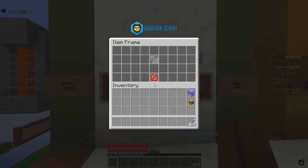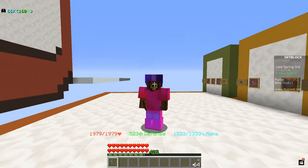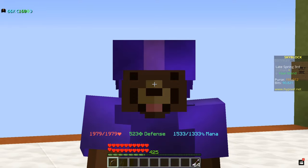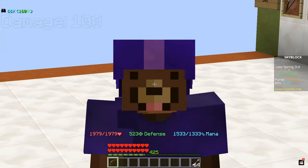Moving on from the list we have the Explosive Bow, and this bow is pretty great for grinding out even slayers because the explosion effect is pretty nice. This bow does cost two times more, which means it's about 445,000 coins.